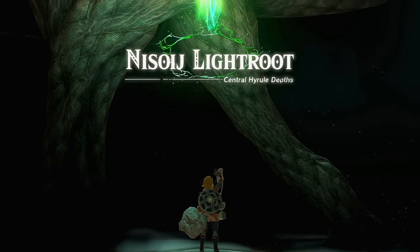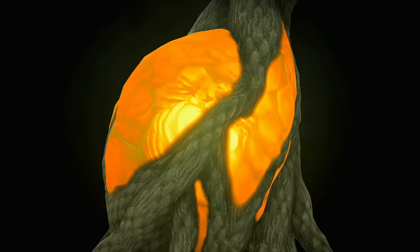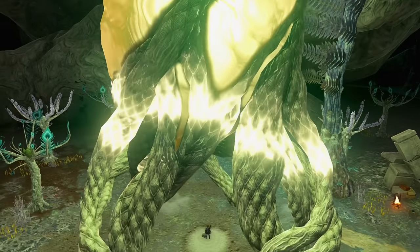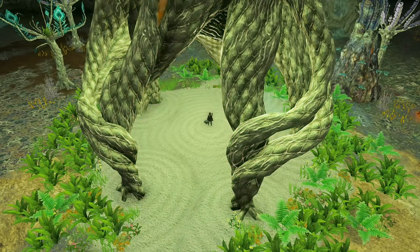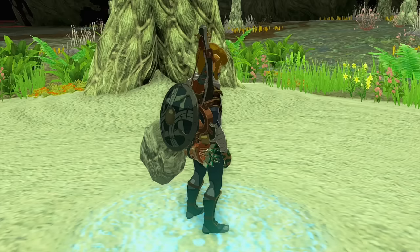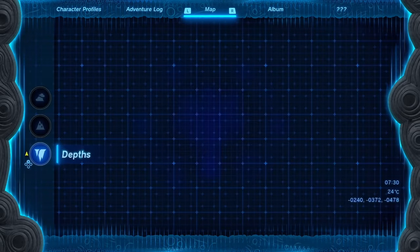Activating your first Light Root triggers a little cutscene showing light coming down from the overworld shrine through the roots, illuminating the immediate area. How large an area it illuminates is dynamic — it depends on how far the next Light Root is. After you link two in a row, the entire path between them is illuminated at all heights. Eventually all of the depths will be illuminated.